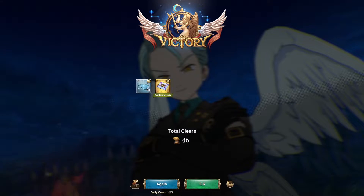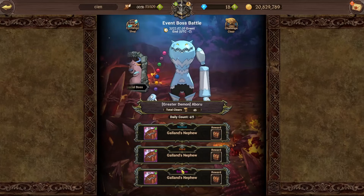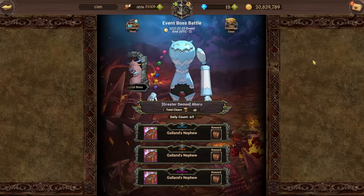You can use Red Escanor, I think — I'm not sure, I haven't really tried it. But Sariel is the most consistent for this free-to-play team. I don't know about the others, but yeah, that's it.